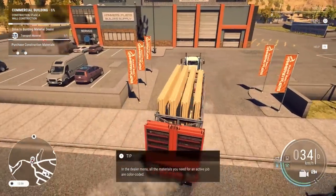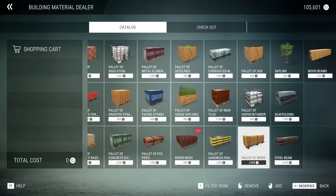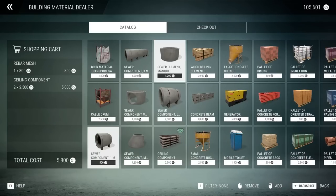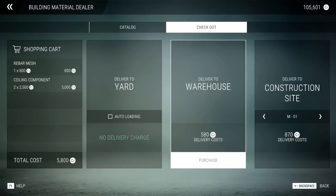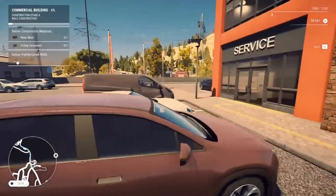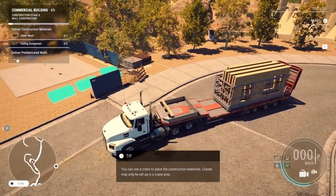Driving is a little difficult in this game - the physics are quite decent. Let's go get some materials. All the materials for the active job are color-coded - this game thinks of everything. I hate going through menus buying things. There's so many things. It was red - I got to assume those are the things. Rebar - got it. Ceiling components - got it. I think that's everything. We can deliver to yard, to warehouse, or to construction site. I like that you have options. We got everything there and thank God this isn't too far away. You can use a crane to place construction materials - cranes may only be set up in the crane area. You didn't tell me I needed a freaking crane!